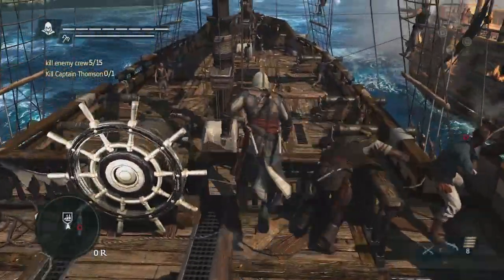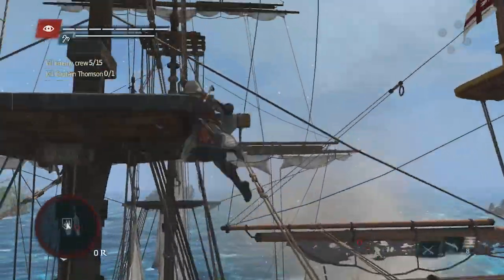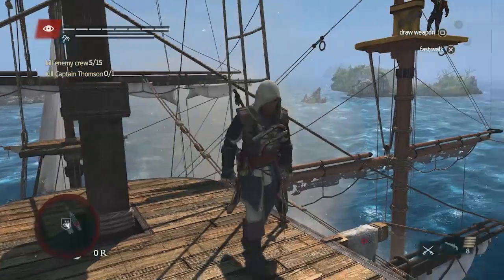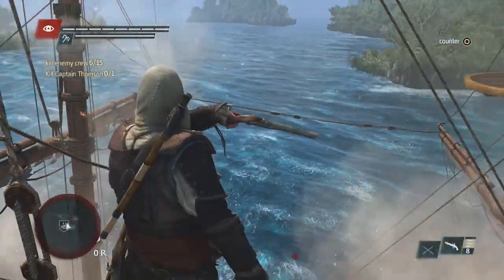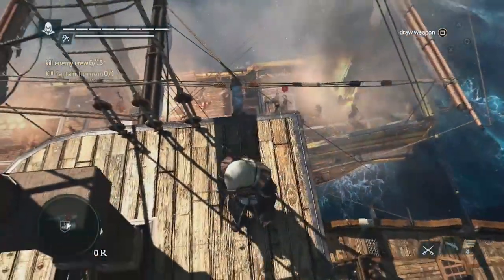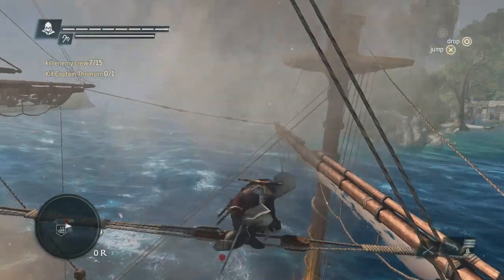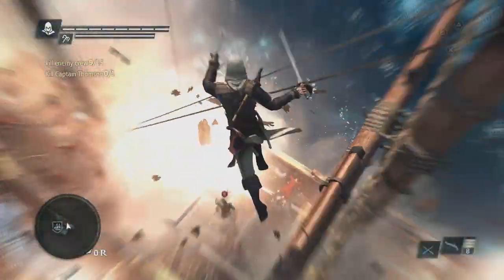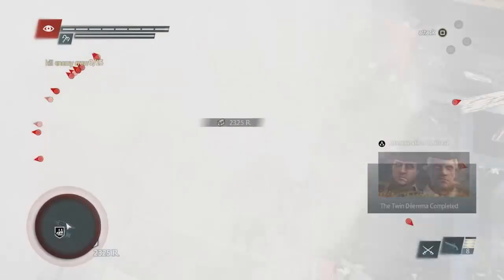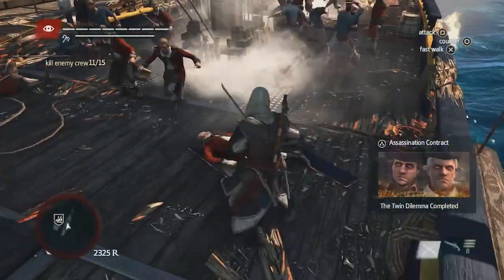Now we'll go for the captain using Edward's navigation abilities. Using the new pre-aim system, there's a dangerous enemy on the other side taking out our crew — we can easily take him out with a headshot. What we see here is that two ships have come together to create this 3D environment where, using your assassin abilities to navigate and to be stealthy, you can take the advantage and get the kill by surprise. Now that we've taken out the captain, we still need to take out a few of the crew members to complete this boarding.